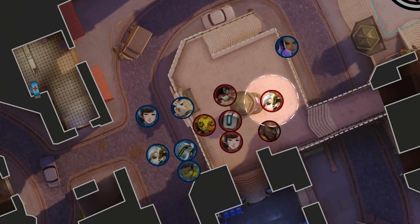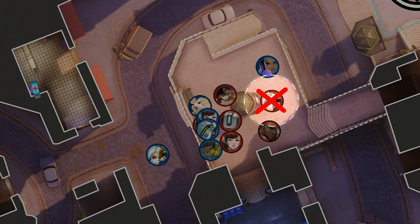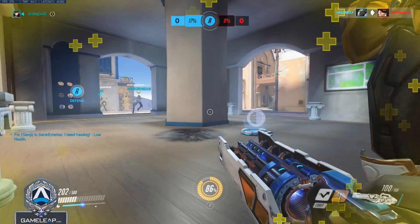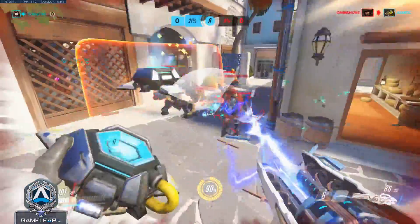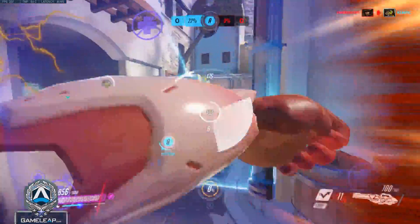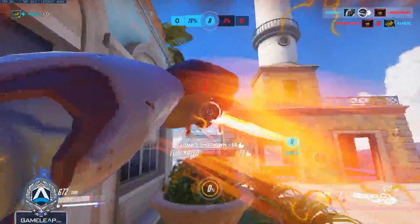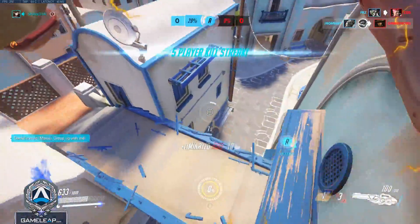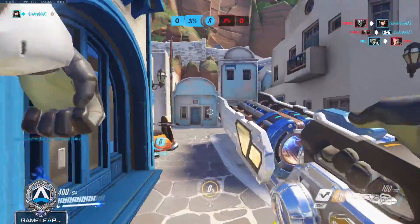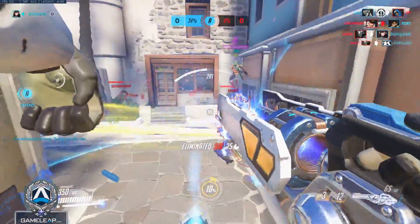You simply have to survive, heal up, and get your cooldowns back — which come up much quicker than the Immortality Field — then re-engage to finish them off. If they have a Mercy, remember she will try to res the first person you kill. Do not let her and make sure you punish her for trying. Keys to success: make sure everyone is ready for the dive before you commit, make sure everyone reaches the target near the same time, and make sure everyone attacks the same target — no split DPS.